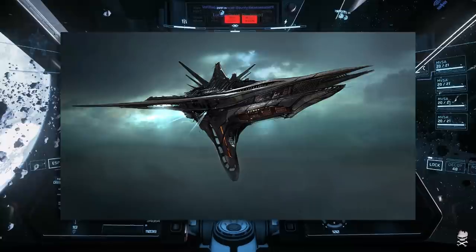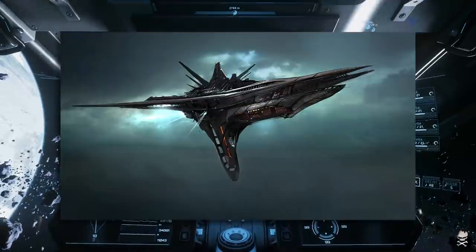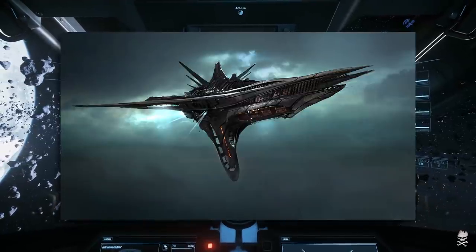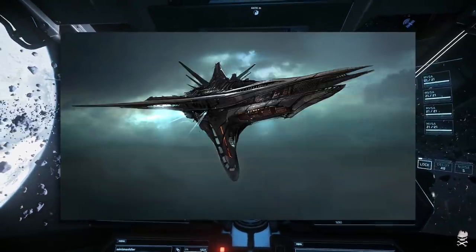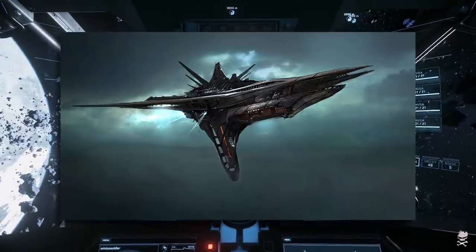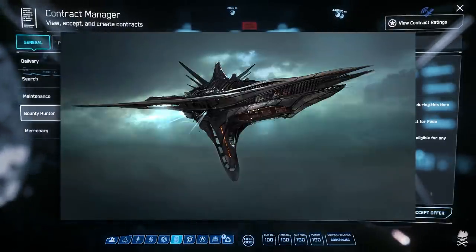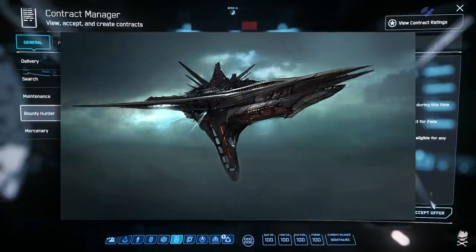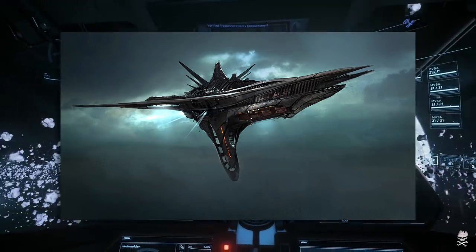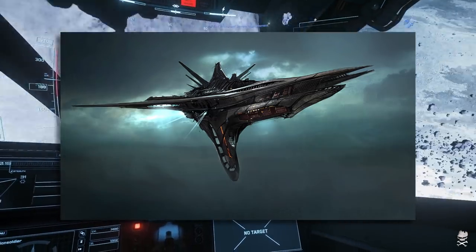CIG had their version of it — we're just kind of showing you that we're still touching on it from time to time. Some backers were very displeased, feeling CIG was just showing these images to sell more Banu Merchantmans when they weren't really working on the ship. It's been a troubled ship. At one point there was a false start — I believe it was Sandy and Ben on Across the Verse or Around the Verse, around September 2015, when they announced that the Drake Caterpillar, the Xian Scout, and the Banu Merchantman were all going to go into production between then and early 2016. The Caterpillar showed up, the Xian Scout showed up, but the Banu Merchantman didn't. And it's been a long, long wait for the owners and fans of that ship.